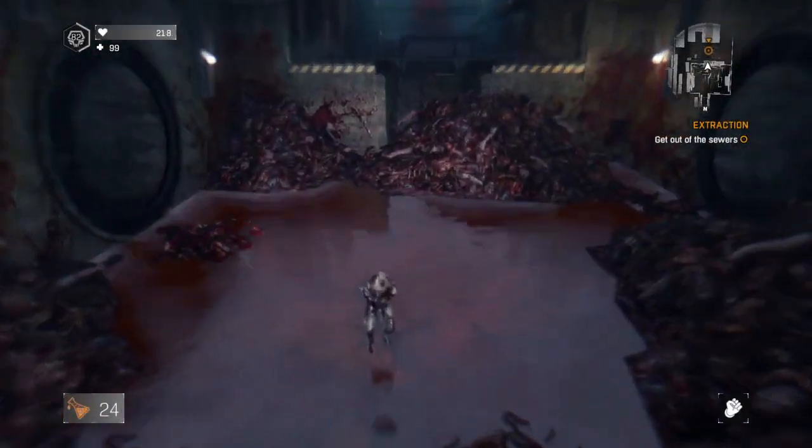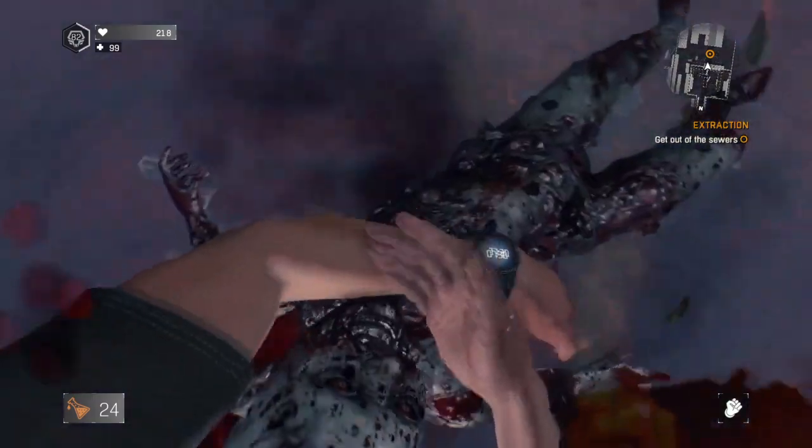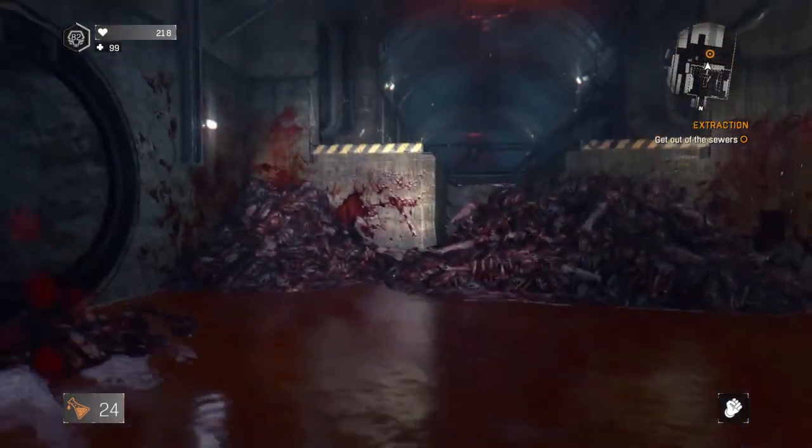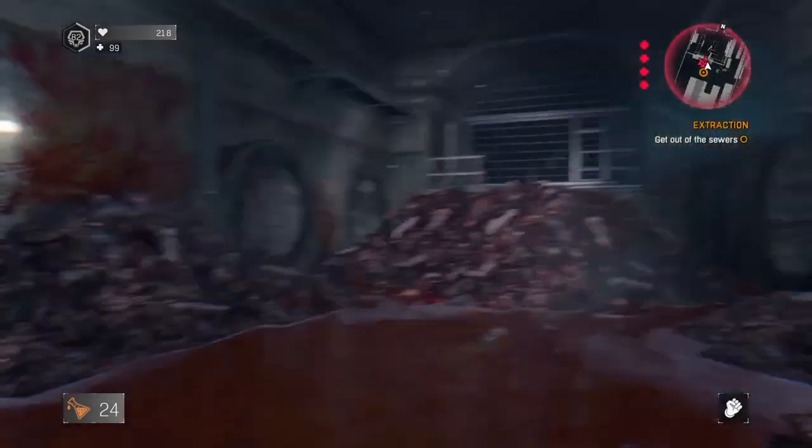Alrighty, what we're going to be doing here today is farming Screamers in Dying Light. You might want to farm these Screamers for the bounties that show up on the Techland website, and here I'm going to show you the easiest and fastest method that I've found to do so.